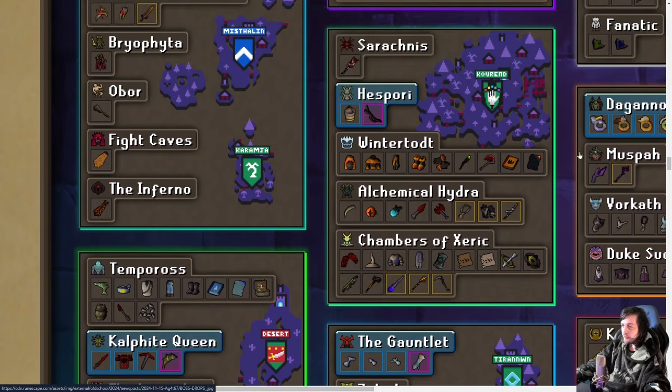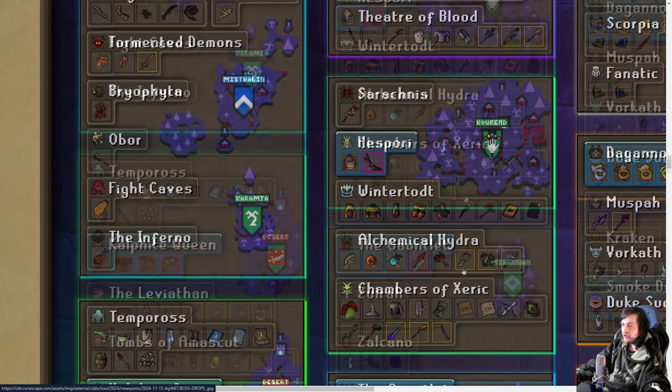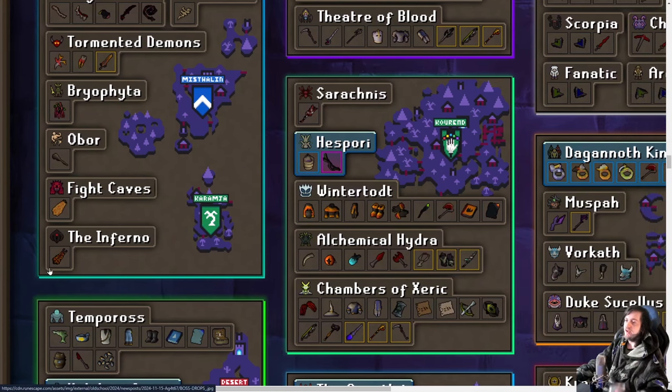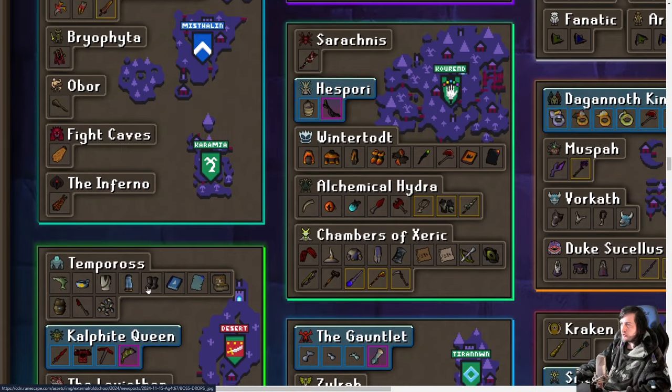Kourend is probably the region that benefits the most from this. You get those Raid Mega Rares, and the Kodai Wand now drops directly from the Chambers of Xeric chest instead of getting a Kodai Insignia and attaching it to a Master Wand — no Desert required. The Alchemical Hydra also has three items affected: the Bonecrusher Necklace, which usually required Morytania, Fremennik, and Kourend; the Ferocious Gloves for best-in-slot melee hands; and the Dragonhunter Lance, a great dragonbane weapon — especially relevant with Vorkath in Kourend. So Kourend gets four items from this change.